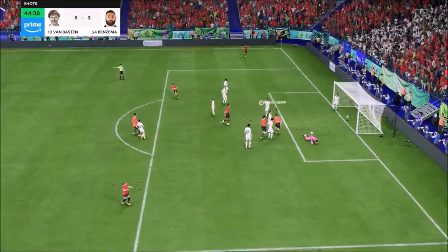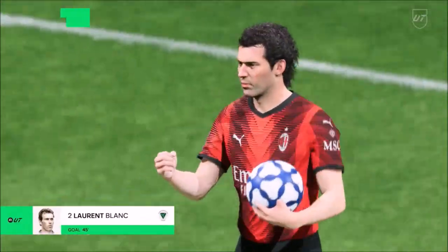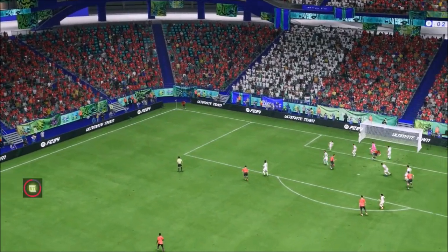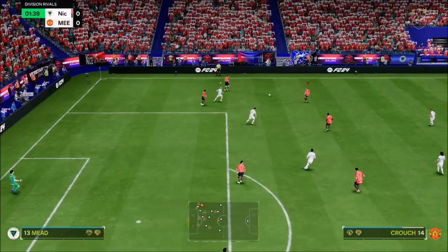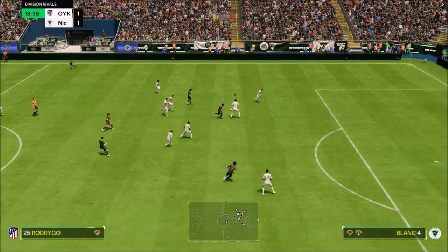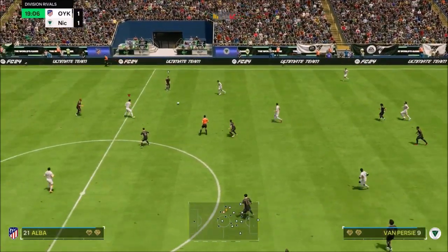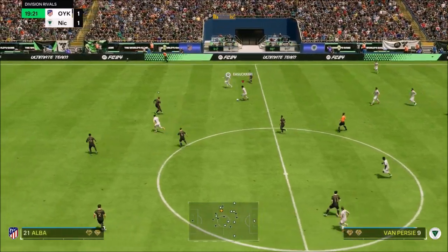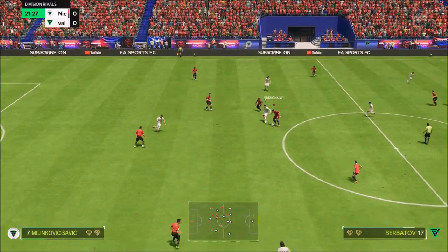Now, this Laurent Blanc, for me, is one of the best centre-backs in the game. Honestly, he's absolutely insane. He's got a 5-star weak foot with a 4-star skill, and he's got high-medium work rates — high defending, medium attacking. That 5-star weak foot enables him to tackle with either foot. He's got Anticipate Plus and Aerial Plus. The guy's a master at blocking shots, and he's so quick as well.